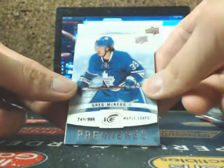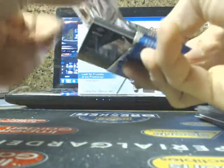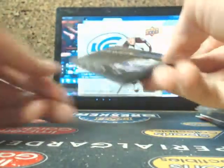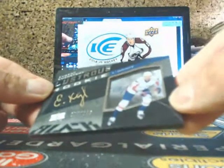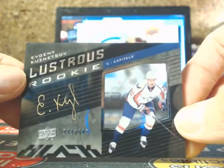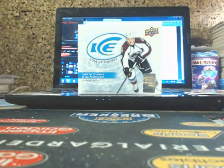Drew Doughty, Ice Premieres of Greg McKig for the Leafs, TJ Oshie, and final pack. That's for the patch — no — lustrous black of some sort. Got Jonathan Quick, and a Lustrous Rookie auto number 4 of 399 going out to Rob — Evgeny Kuznetsov. So there we have it guys. This was probably one of our weaker cases we've done in Ice so far — definitely not like the cases from most of the cases yesterday.